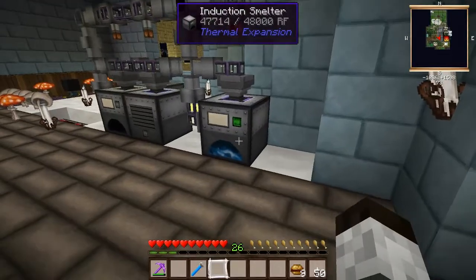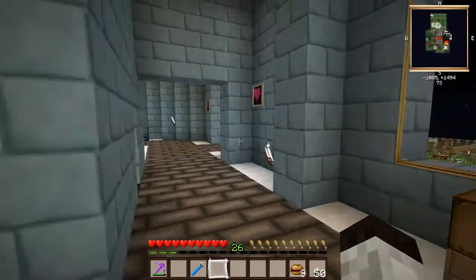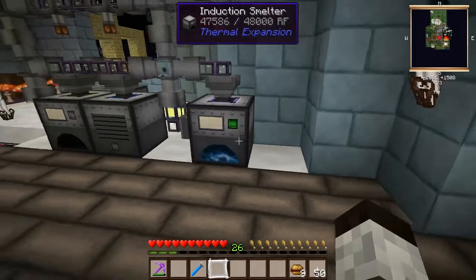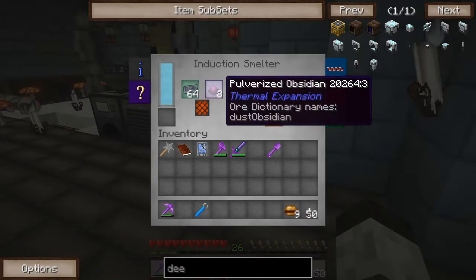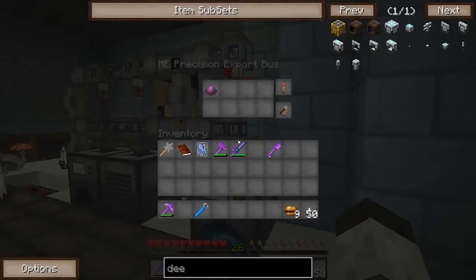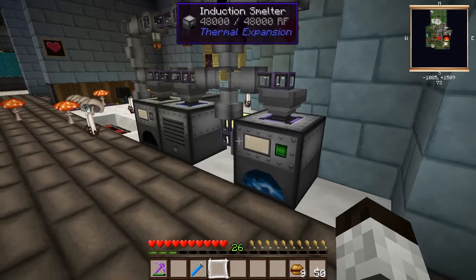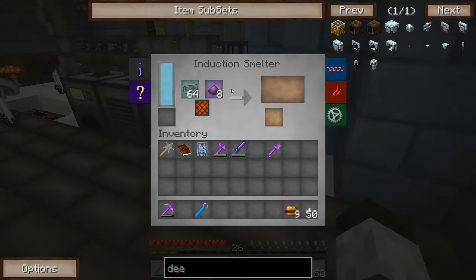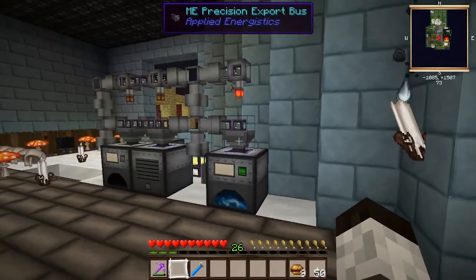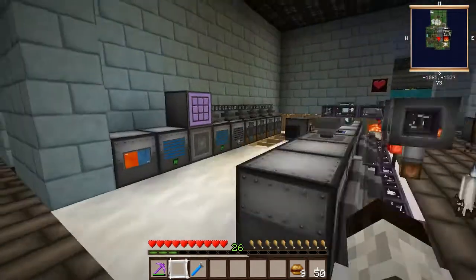That's part of the reason why I was able to craft those deep storage units so fast — the base components to make them are always buffered in the system. The alternative would be to use the crafting computer and just make every single hardened glass one by one when you need it, but by banking 256 in the system, the crafting goes a lot faster. This will just keep on putting pulverized obsidian here as long as there isn't enough hardened glass in the system.